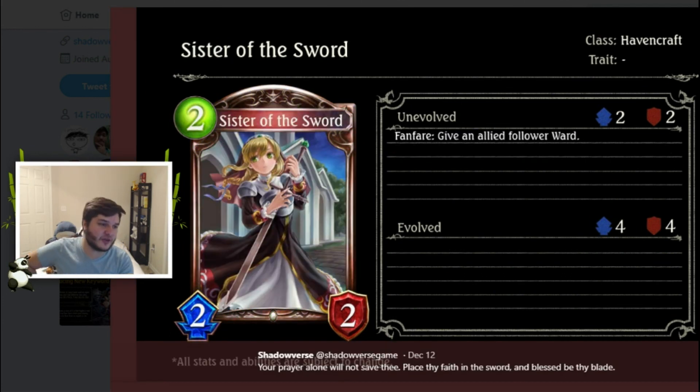Next we have Sister of the Sword, a Havencraft bronze two-cost 2/2 — good stats. Fanfare: give an allied follower Ward. It's just boring. Giving a follower Ward is not a bad effect, and if Haven wants to play defensive decks this enables that. Not a great card, not a bad card — just not very exciting. Maybe Ward Haven becomes a thing and they'll play this.